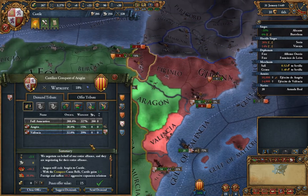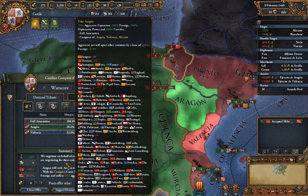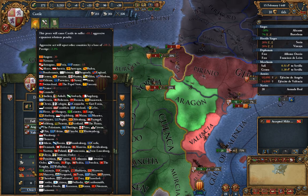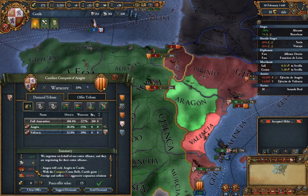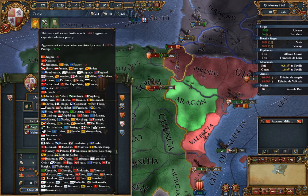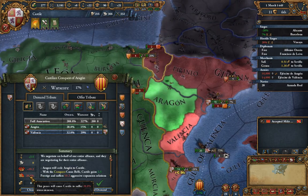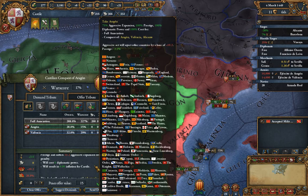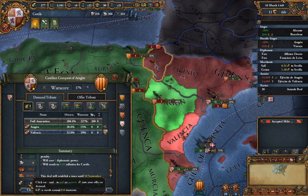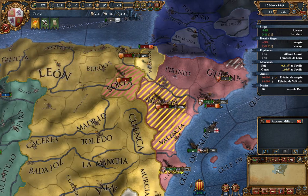Whenever you're taking provinces, the peace popup shows you how much prestige you get, how much diplomatic power the agreement will cost, how much aggressive expansion it gives you — generally anything over 30 or 40 is pretty bad, depending on who's nearby and what abilities you have — and how much overextension you'll have. It also shows inflation: if you demand money in a peace agreement, it causes inflation since that's money you got from pummeling someone.